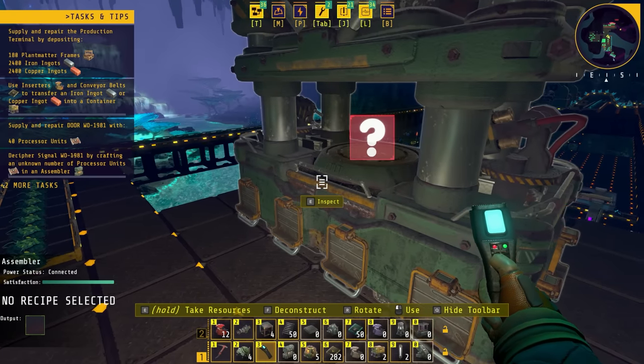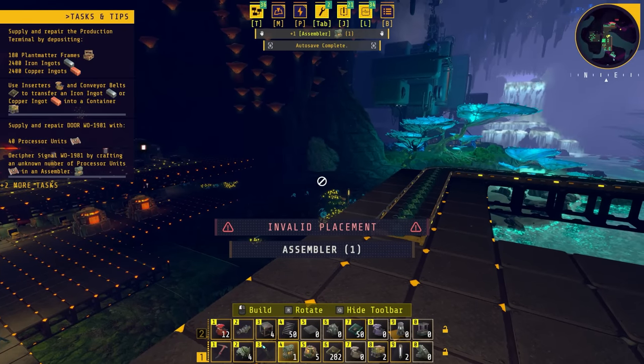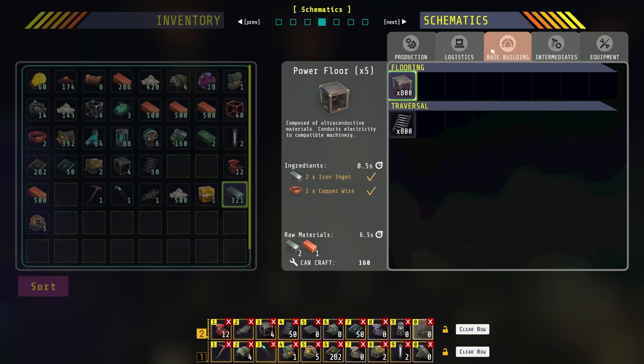Where is our assembler? I think if I'm not mistaken this will make fuel — power 35. Oh man, this requires limestone. Hmm, I mean we have a bunch of limestone. Maybe I should just run the plant fiber for now. You know what, we're just gonna run the plant fiber for now, and then when we need to swap it out we can just use the same line.